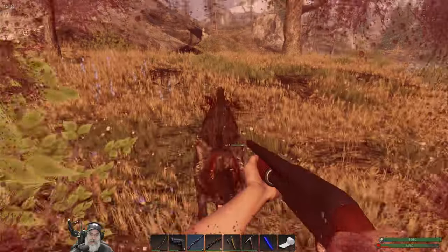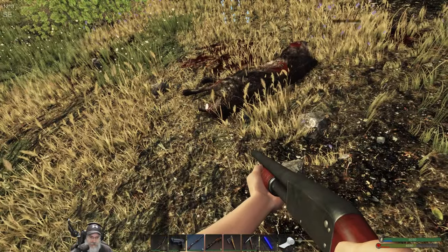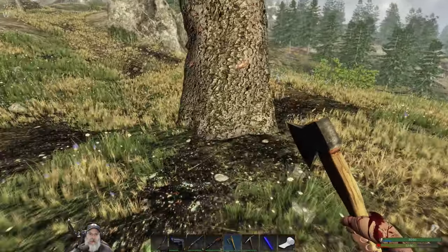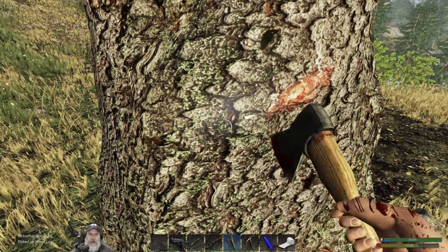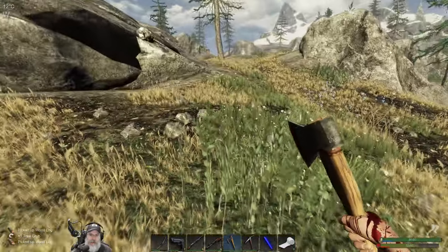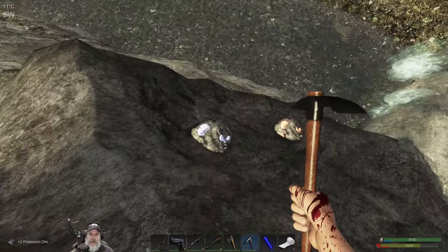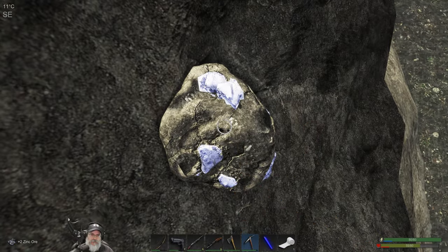We've got a level two wolf here. We had to take two shoddy shells to take him out. Let's butcher him up. If we get an extra liver - which we just did - I think I'm going to save that and actually make an antidote out of it. There's a bunch of ores on this rock too so we're gonna grab those. So far, nothing nasty in terms of hunters or anything. We're just gathering wood and gathering ore. It's more potassium ore, and there was also zinc and copper.